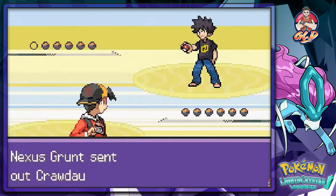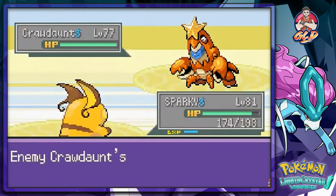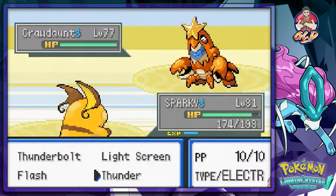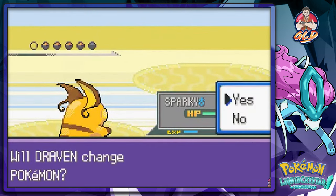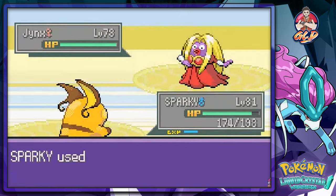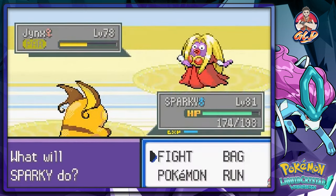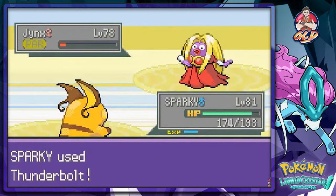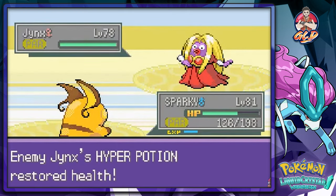Number one enemy! Let's go - crab hammer does not work on me, so let's go with thunderbolt or thunder. We're going to continue with spark because it is raining and thunder will not miss here. There's a physical or special defense issue and body slam has hit us.